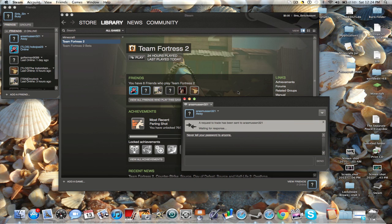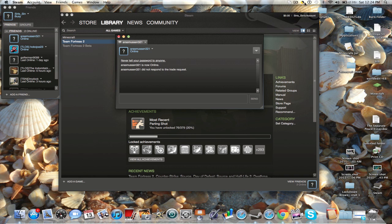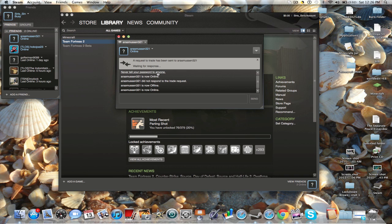It will say Invite to Trade, and hopefully this person will accept the trade. I have to send it again — they hadn't had a setting set yet, so it should work this time.